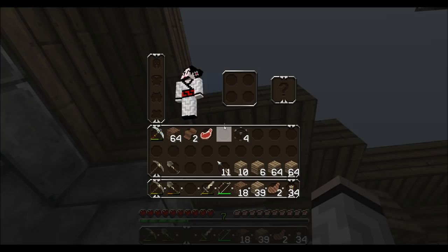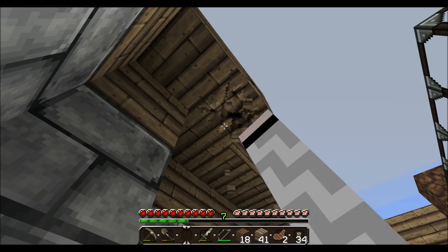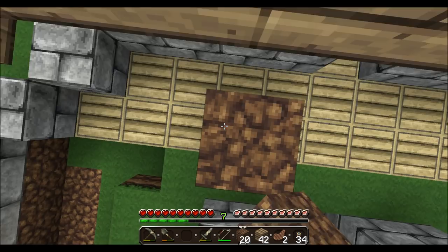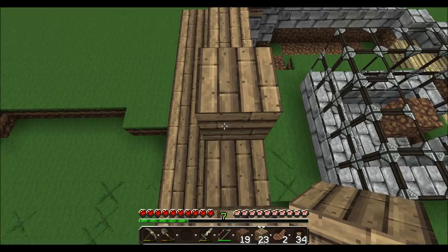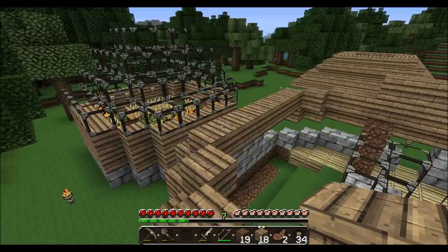We'll see in a minute if I did this correctly. My axe died — I'll have to get a new one here in a little while. Alright, let's build this up a little bit more. Now that I think about it, I probably want to leave at least the middle of these rows empty, because I want to put windows in this level — just some glass panes.